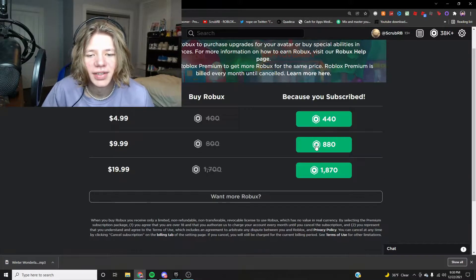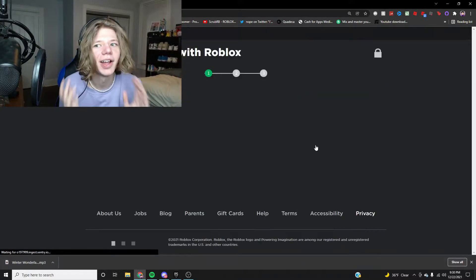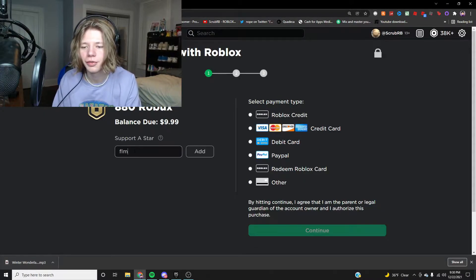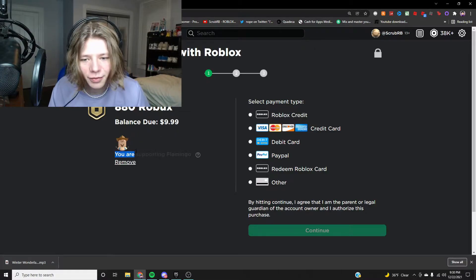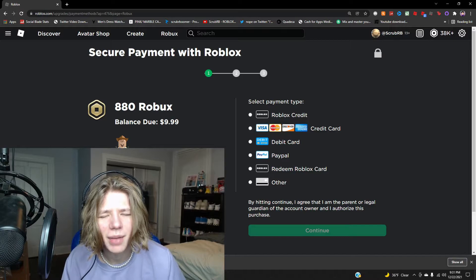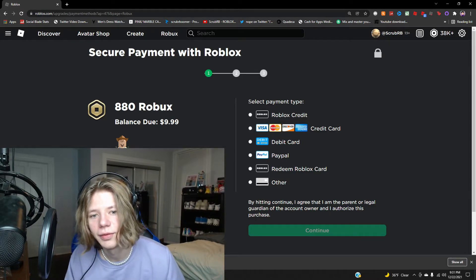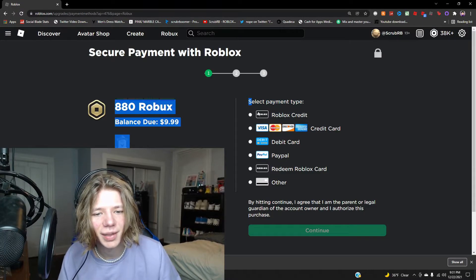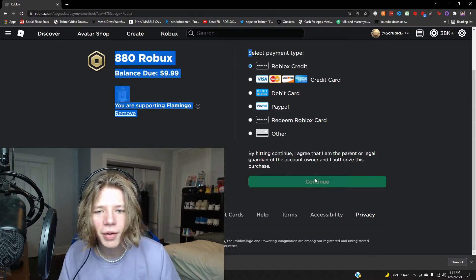We're going to pick the ten dollar option. You can put in someone's creator code — we're going to do Flamingo, just like that, so we're supporting Flamingo. Now you're going to see this: 'Select Payment Type.' This only shows up if you have credit. It says 'Pay with Roblox Credit' — we select that and click Continue.